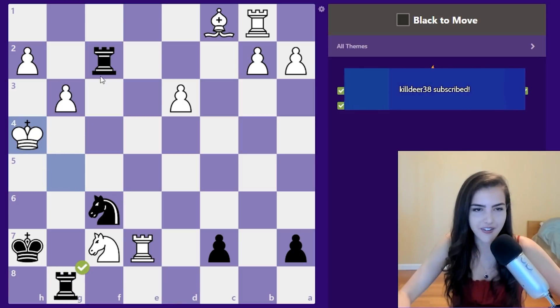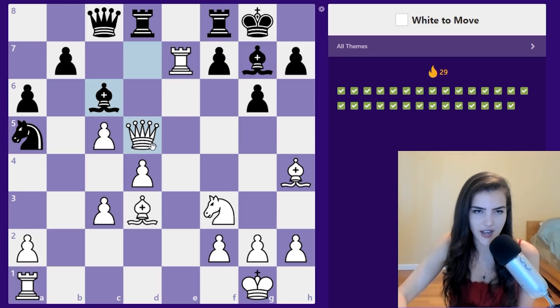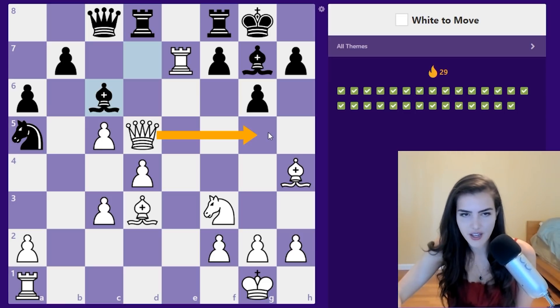White to move — our queen is under attack. What are we going to do? Rook takes f7 — I mean you just take, that looks terrible. We don't have to sack the queen, we can move it. Queen f7 doesn't look good to me. Queen g5 — what's the idea? It's a safe square. It's kind of boring, but let's see.